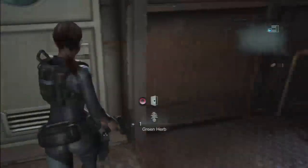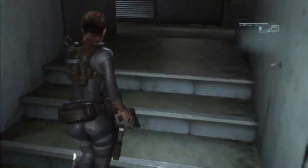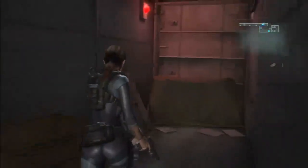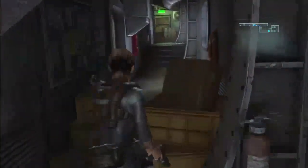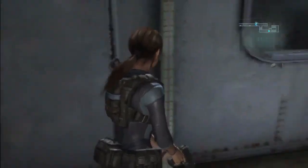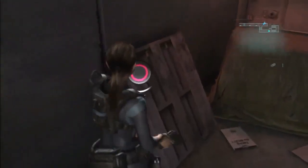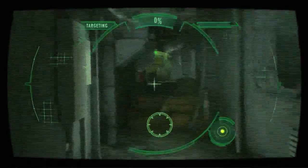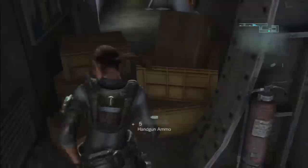Oh, here we go — not an herb. Sweet. This way is blocked. Alright, before I go through this door, I want to see if I missed anything over here. Let's go ahead and scan this. There we go. Okay, some handguns. It's always good to scan things around — there might be hidden items, and you get useful data. Oh, like this one right here — I missed this. More handgun ammo.